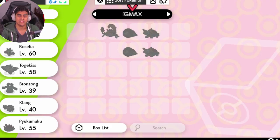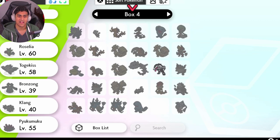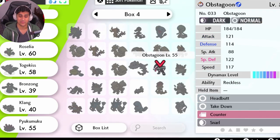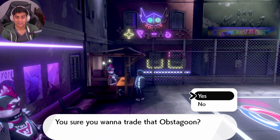You hit yes, then you go into your box and you're going to find your Obstagoon. There he is — my Obstagoon. So basically we're just going to grab the Obstagoon, trade it, and we're going to get ourselves a regular Kantonian Mr. Mime.